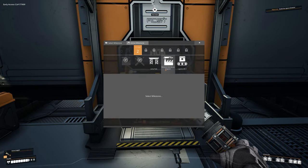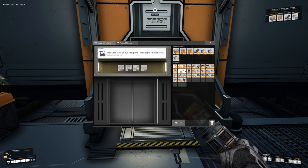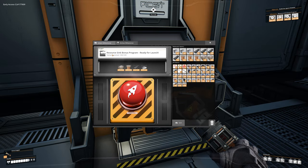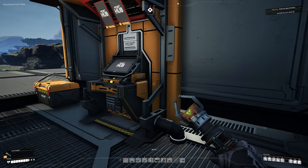Now let's head over to our hub terminal. What we want to unlock is the Resource Sink Program milestone. Select that milestone, put in anything you need, grab it, and once you have everything required go ahead and click the button to get it unlocked.